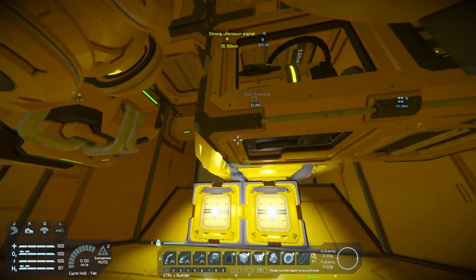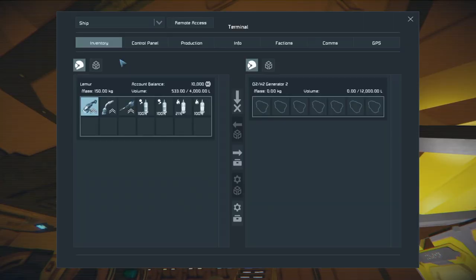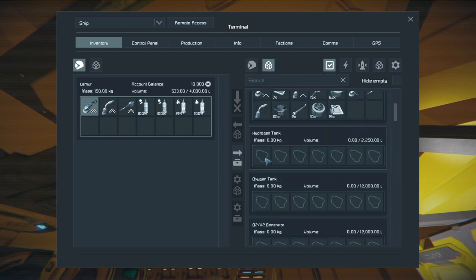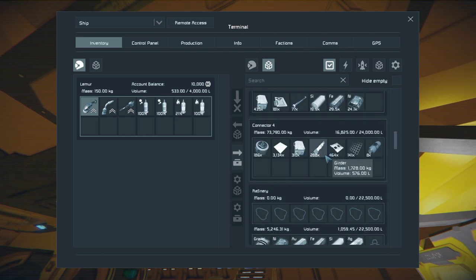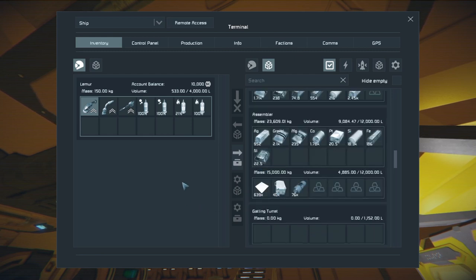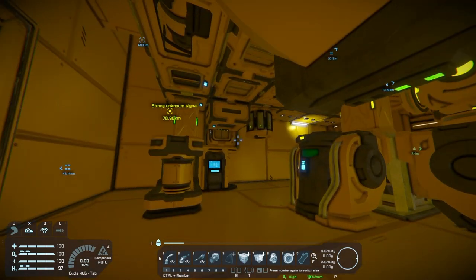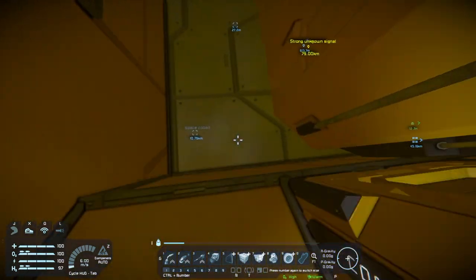Two different devices give you access to creating or switching between oxygen and hydrogen. For example, if you jump in here, this is the generator for oxygen and hydrogen - that runs into your hydrogen tank or oxygen tank. Then you have cargo containers that hold items. The conveyor tubes move those items in and out. You also have your refinery which turns ore you collect into bars, then you put those bars in the assembler to craft items.